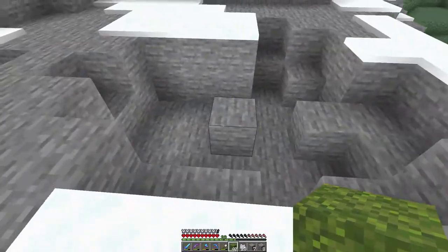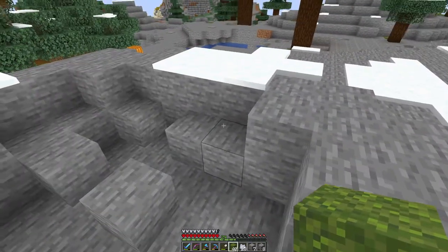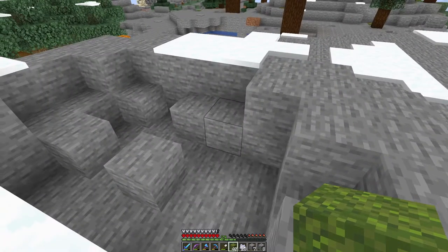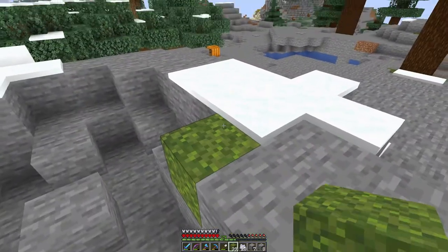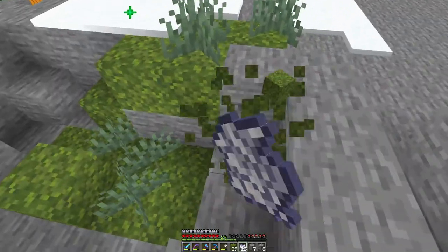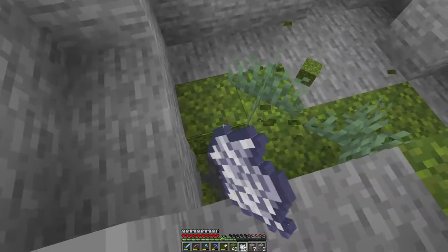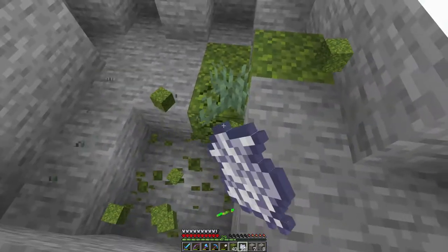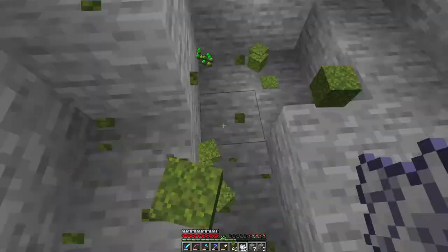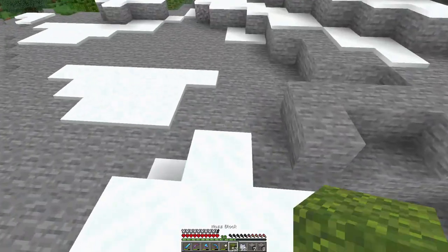This also seems like a good way to get rid of the mountain, because apparently the moss destroys all the surrounding blocks. All of this was stone before, and now it is moss — and then the moss is gone. So this might actually be a very efficient way to dig big holes.